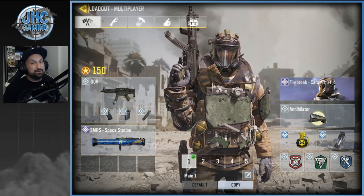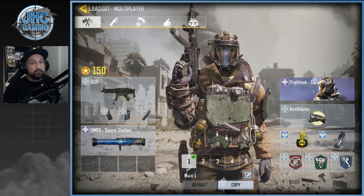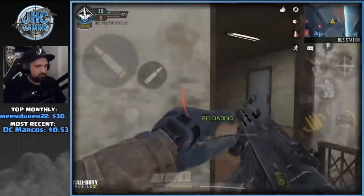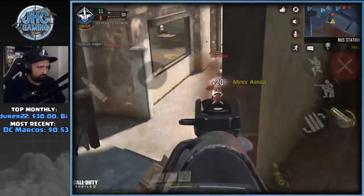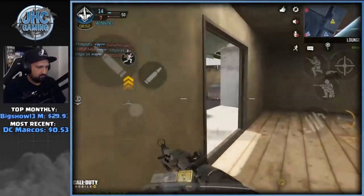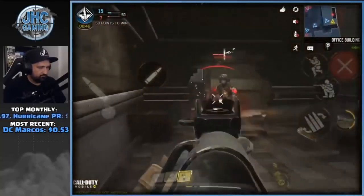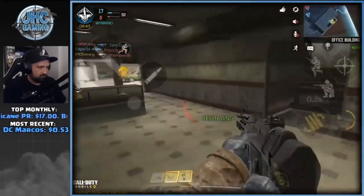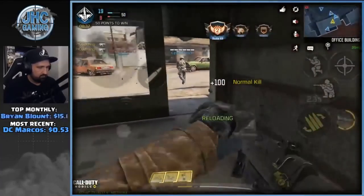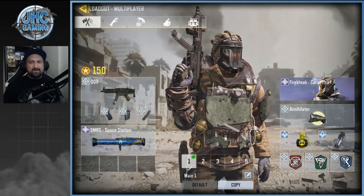Loadout number one is a rushing loadout — I love SMGs, I love rushing in team deathmatch. Last season it was the Cordite, season before the RUS 79U. Just use your favorite SMG here; it's not about the weapon, it's about the loadout overall. I'm giving the QQ9 a try. I played one session with it and I'm still learning the time-to-kill, but I'm loving it. For attachments I'm using quick draw, grip, and extended mag — it's got a lot of ammo.